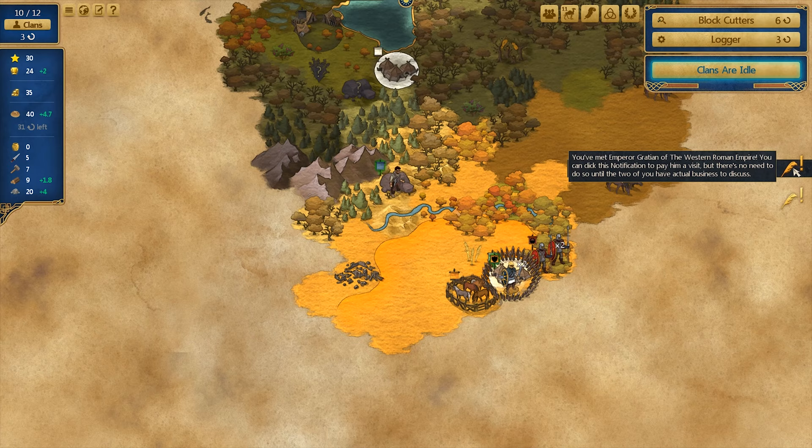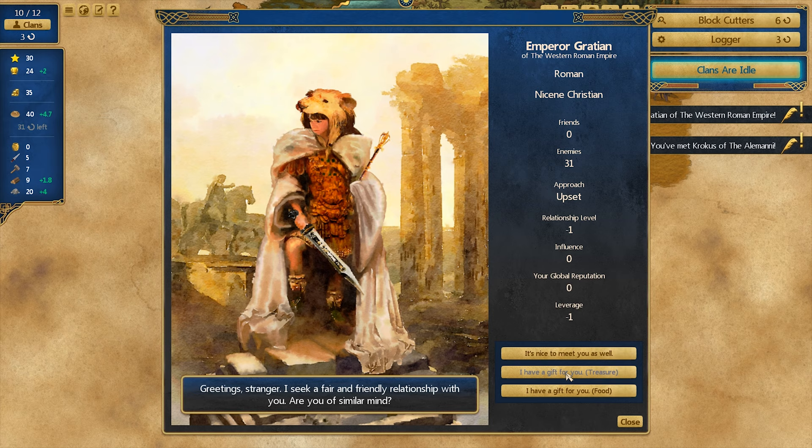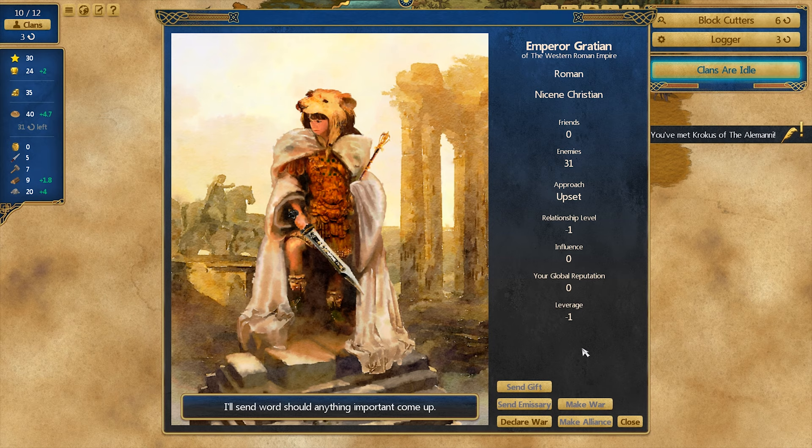Diplomacy is generally seen as something of a must-have feature in 4X strategy games, but it had been fairly absent from At The Gates since its release. But starting with patch 1.4.0, when you meet new major factions you'll have a series of options to choose from. You start with what has been present till now: a neutral response and two bribing options, but now, after the first contact interaction, you get a secondary menu of further options.